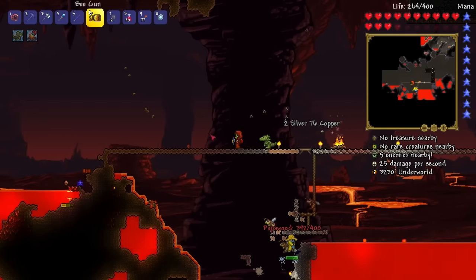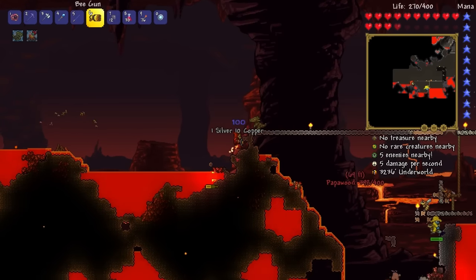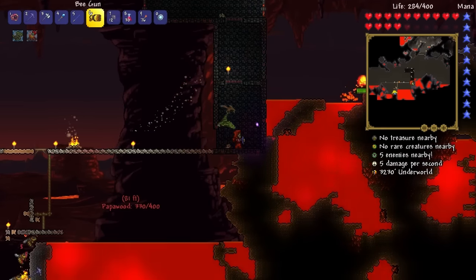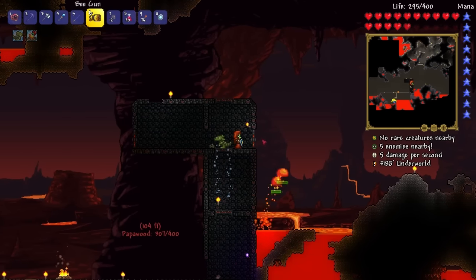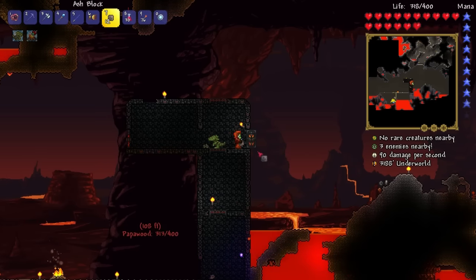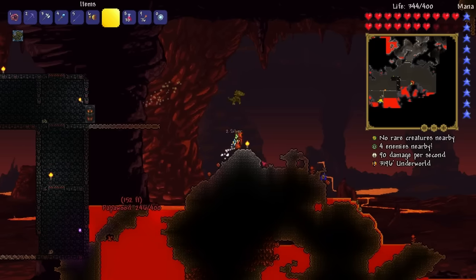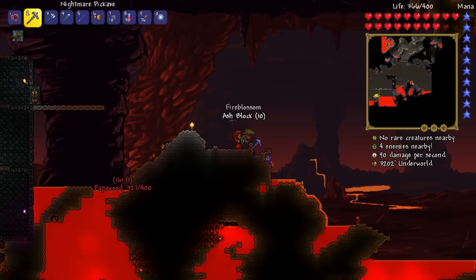There's a whole other ore deposit over here. It's pretty common but it's just dangerous to get to. There are also these towers all over this place that have loot in them — sometimes there are chests inside with goodies. I'm going to go to the right and see if there's any more. I'm just sacrificing myself, jumping on the hellstone and drinking potions.